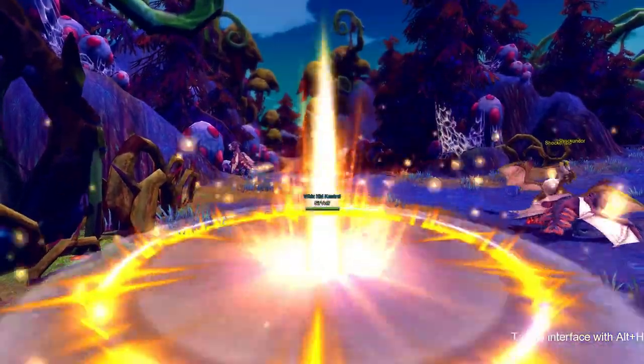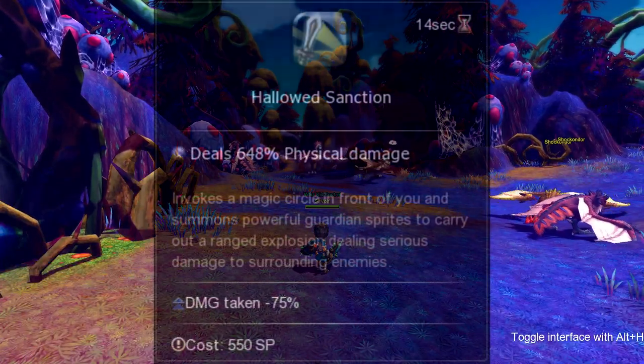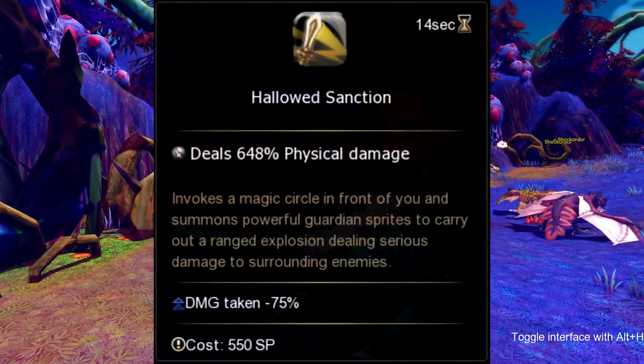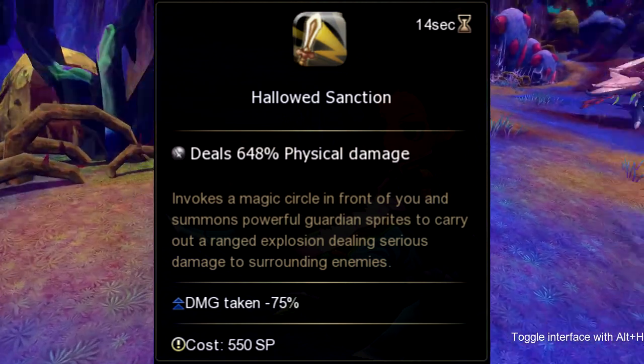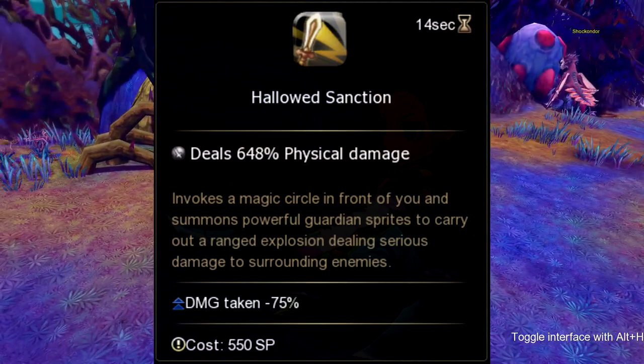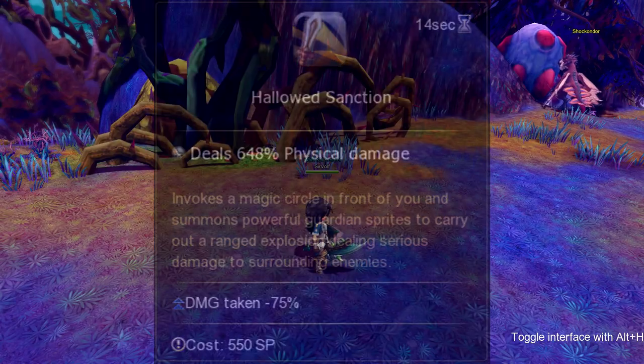Our final skill is called Hollowed Sanction. Hollowed Sanction gives a buff of decreasing damage taken by 75%, but it costs 550 SP. This skill goes on cooldown for 14 seconds.